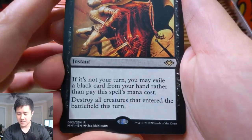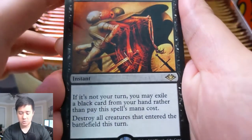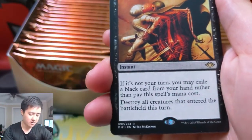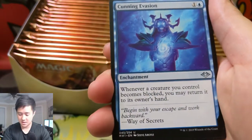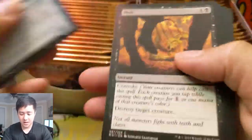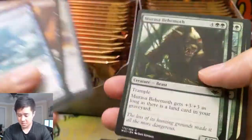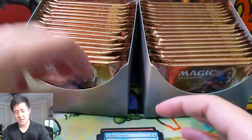Force of Despair is pretty interesting — you can use it at the end of your opponent's turn. You do lose two cards, but if you're facing an aggro deck you can just wipe out all the creatures they just summoned. Pretty nice. Then we have Cunning Evasion. I don't really know much about the uncommons we're looking for, and the commons don't have much to offer, but definitely want some of the land cycle.